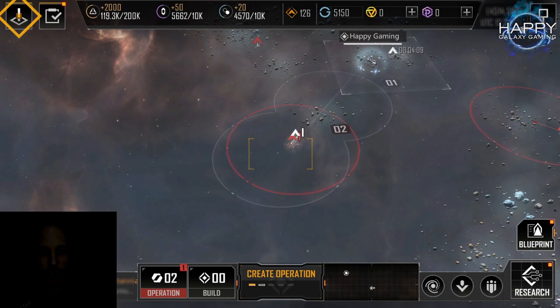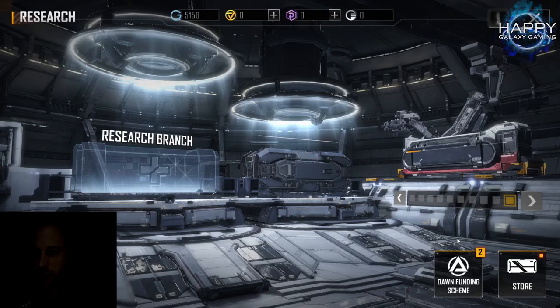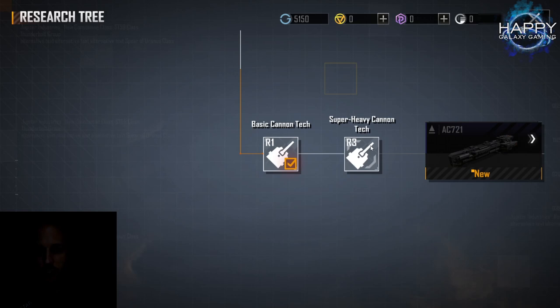The tutorial is over and this will be the screen you are left in. Very likely you will click next on your missions, and especially the main missions are always a good indicator of what you should do next. If you haven't done it, I recommend you go to research and continue your research.